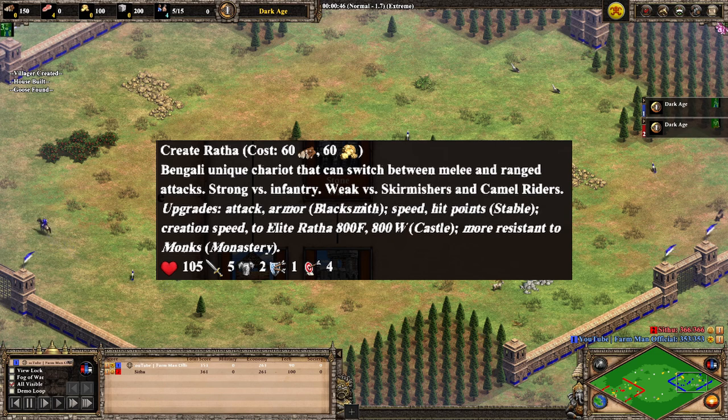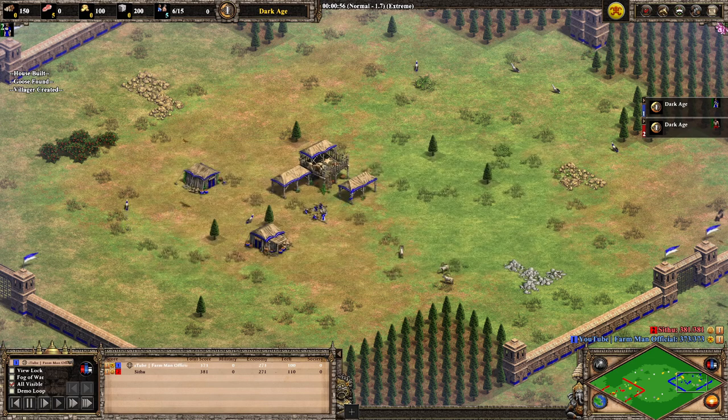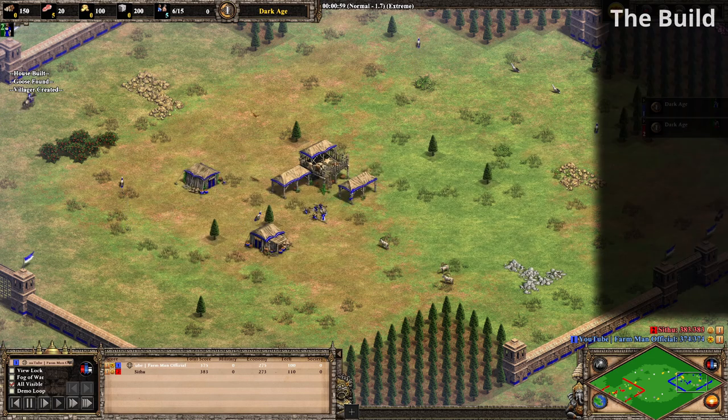The Ratha is a unit which costs wood and gold, so the fast castle into unique unit build is quite typical for civilizations where the unique unit costs wood and gold — that's exactly what we have for the Ratha and the Bengalis. This unit is essentially a cavalry archer except that it can have a melee attack as well, so you can actually toggle the melee attack.